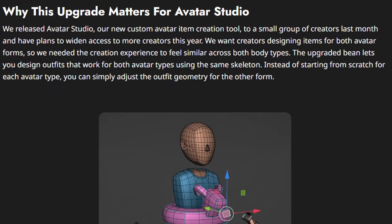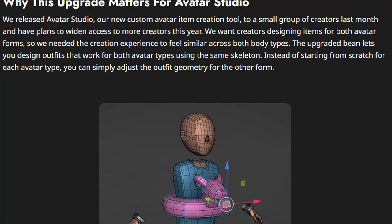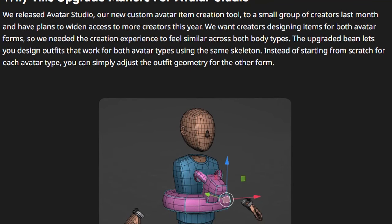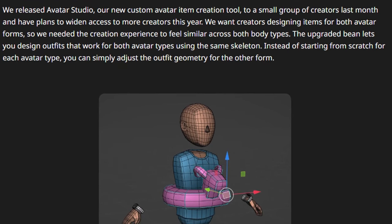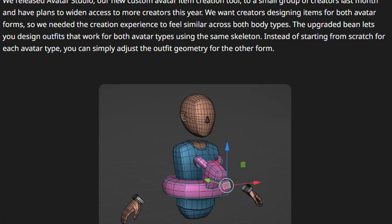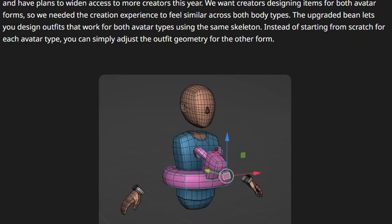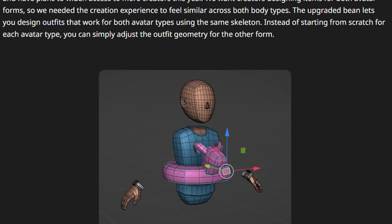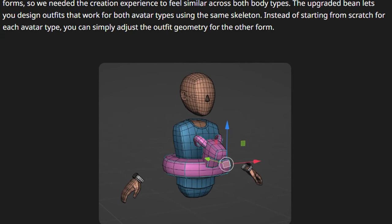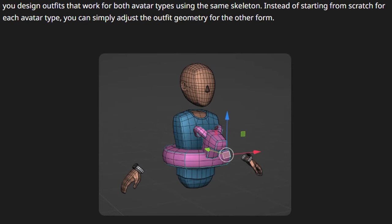Now, why does this upgrade matter for Avatar Studio? They released Avatar Studio, their new custom avatar item creation tool, to a small group of creators last month and have plans to widen access to more creators this year. They want creators designing items for both avatar forms, so the creation experience needs to feel similar across both body types. The upgraded Bean lets you design outfits that work for both avatar types using the same skeleton, instead of starting from scratch for each avatar type — you can simply adjust the outfit geometry for the other form.